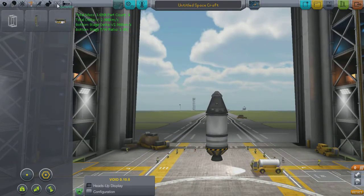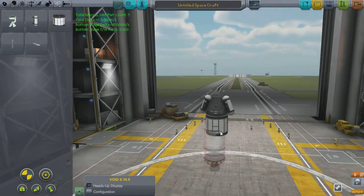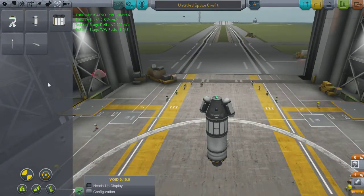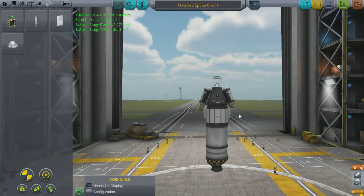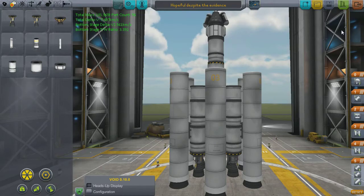Some would say that quality alone should completely disqualify me from running a space program, but thankfully this is a game so we're just going to carry on. Right here I'm putting together my standard science vessel — it's got the materials bay, the mystery goo, and a ketane scanner on top, which is the bare minimum you need. From this point it's just building a launcher underneath. Jumping forward to the renaming process, I've basically built the hexapod but with more fuel balls, and we're calling it 'Hopeful' despite the evidence, because I really don't think we're going to make it to the moon.